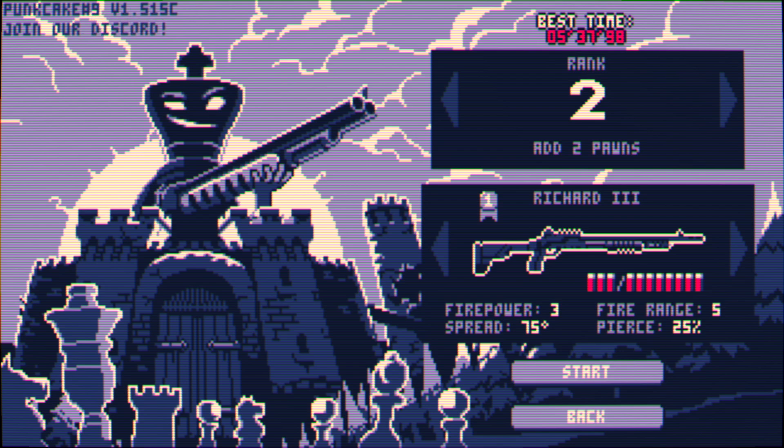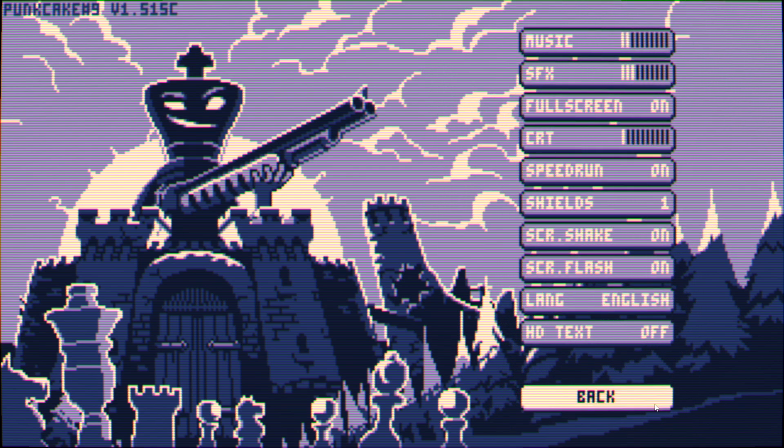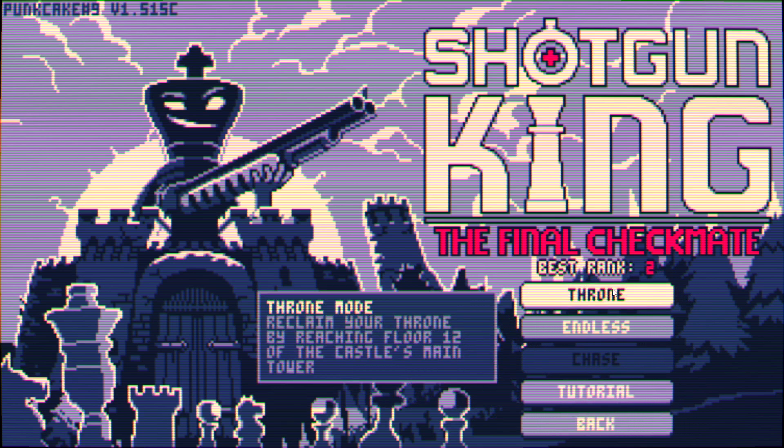Hey folks, Papa Boris here playing some more Shotgun King. We're up to rank 2, doing King Richard III — the low firepower, high fire range, high spread, high bullets, high bandolier, pierce gun! I've also turned on speedrun mode in the options, so in case you're wondering why things might look a little different, I just thought it'd be fun to have that on!